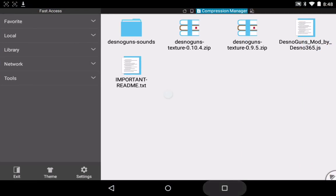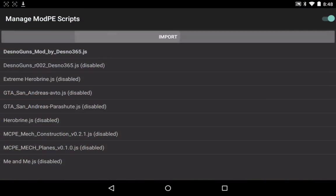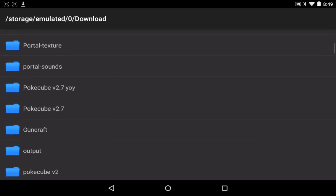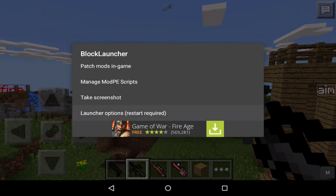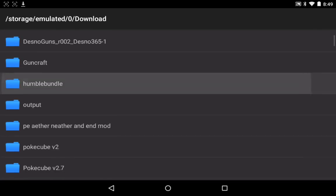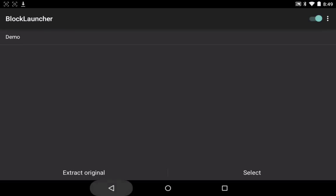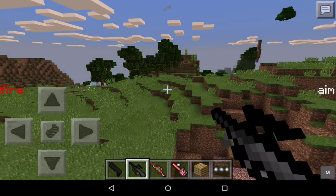After you import that, stay in Block Launcher, then go into Manage Mod PE Scripts, click Import, click Local Storage. I'm not sure if you have to do this — I kind of forget. Then you've got your mod, so you find it in the list — there's mine — you just click it. Then click the wrench again at the top, click Launcher Options, click Texture Pack and turn that on, go into it, click Select, go into Downloads, and find Desno Guns R002 Desno365.zip — just tap that. Then you've got your texture pack and your mod. You're ready to go and play Minecraft with the gun mod.